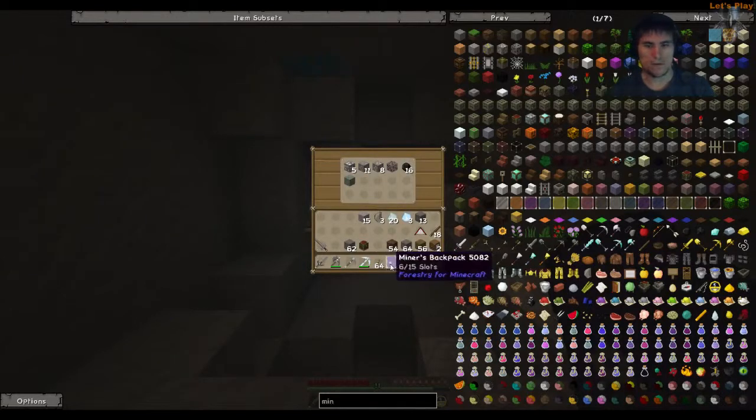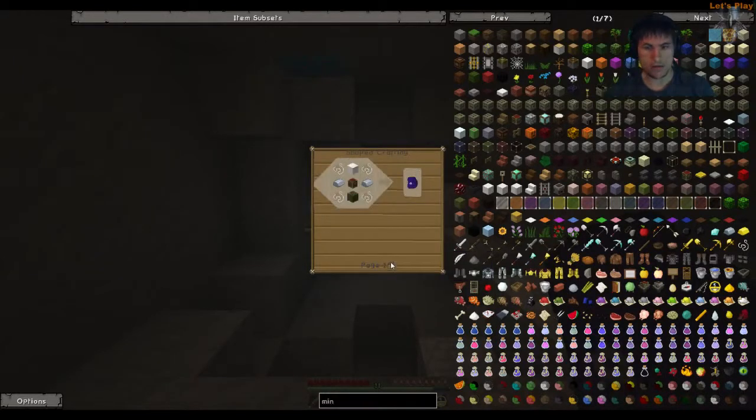Press R to quickly show the recipe — that might be different for you, I think I actually re-bound those keys. So it's some string, some iron, a chest, and two pieces of wool. And that makes the miners' backpack.